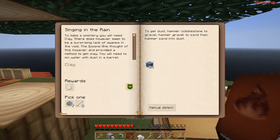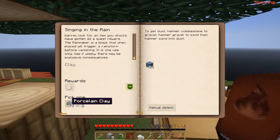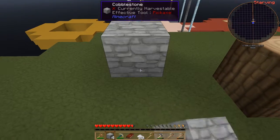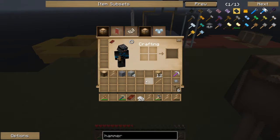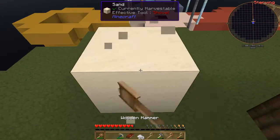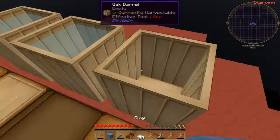So it wants us to make a smelter - we need clay. To get dust - yes, I know how to get dust. Wait, what was that for a reward? Bones and porcelain clay! So I don't actually need to make any porcelain clay - fantastic. It only wants one clay block. I'm going to take this hammer and break apart this cobblestone, turn it into gravel, place the gravel, break it again into sand, one more time into dust, then put it in one of these barrels of water and there we have some clay.